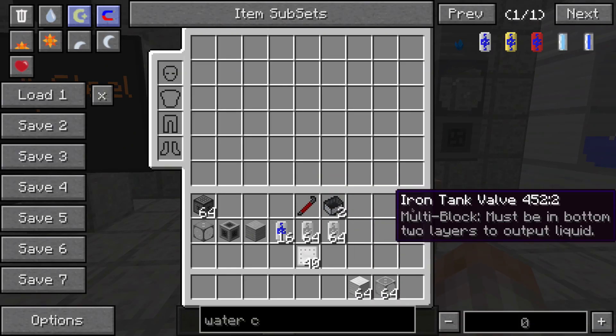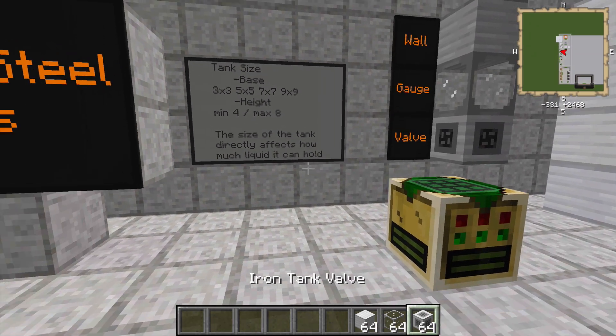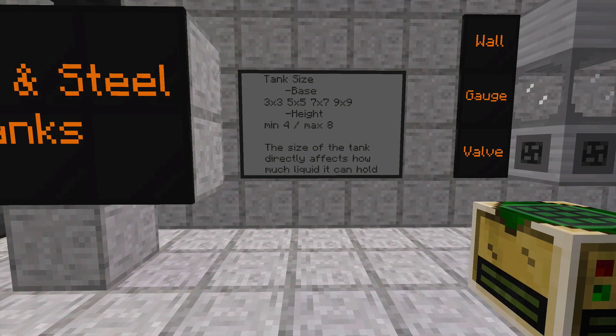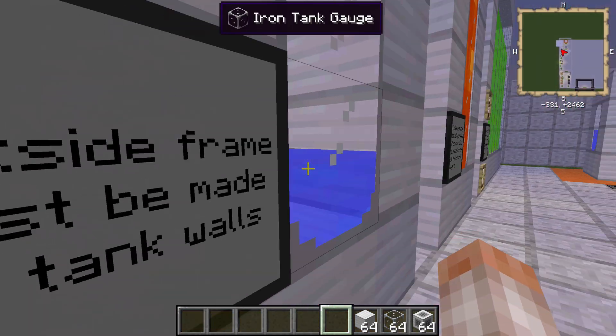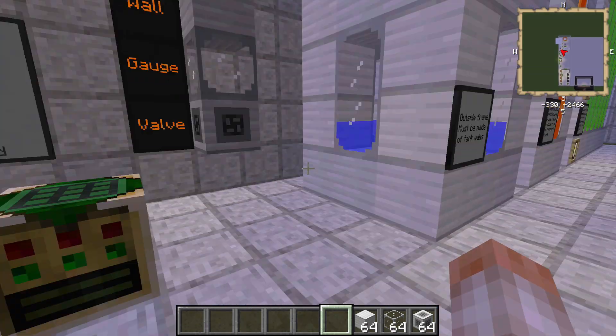Building the tank — I'm going to build one real quick just to show you how it's done. You can make the base one of four sizes: either 3x3 being the smallest, 5x5, 7x7, or 9x9 being the largest. You can make the height anywhere from four blocks high to eight blocks high. You can use 4, 5, 6, 7, or 8 high on any of the base variations to make some really wacky looking tanks. As you can see here, this is a really tall iron tank that's filled with lava.